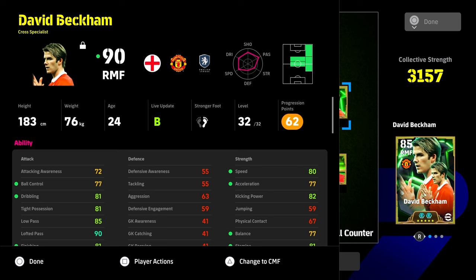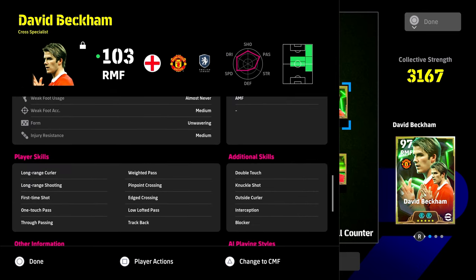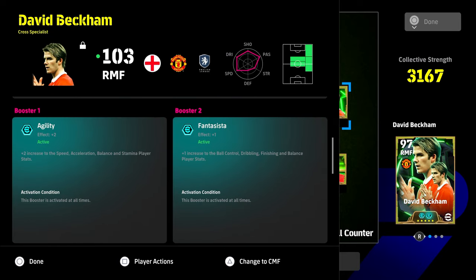For Beckham, I definitely think you need to play him as a right midfielder - he's not silky enough for a right winger in my opinion. With this build, we're not worrying too much about his skills. If you're playing a defensive build, OC is giving him interception and blocker here. But the attack build is insane: 90 dribbling, 90 tight possession, 91 low pass, 95 lofted, 85 finishing, 99 curl, 89 speed, 90 acceleration, 92 kicking power, and 89 balance.